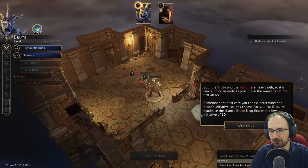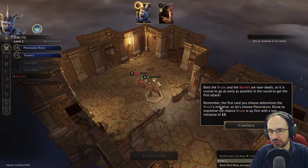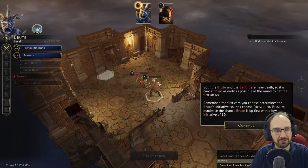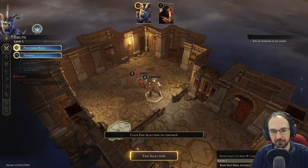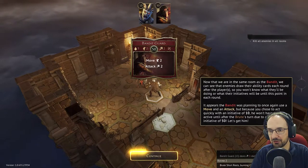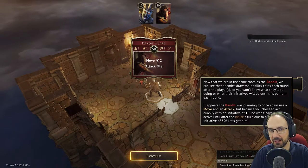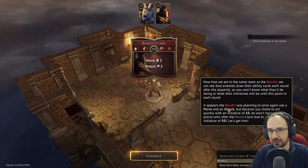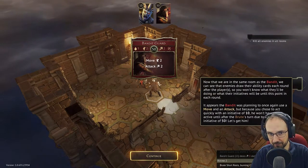Both the brute and the bandit are near death, so it's crucial to act as early as possible. The first card you choose determines the brute's initiative — let's choose Provoking Roar with initiative 10 to maximize the chance of going first. Then select Trample. Now that we're in the same room as the bandit, enemies draw their ability cards after the players, so you won't know their initiative until this point. The bandit planned to move and attack but because of our initiative of 10 versus his 50, we go first.